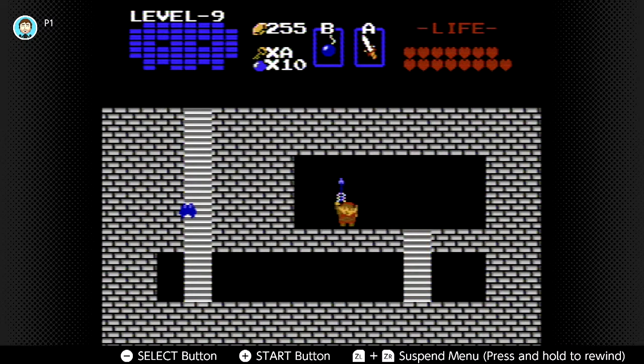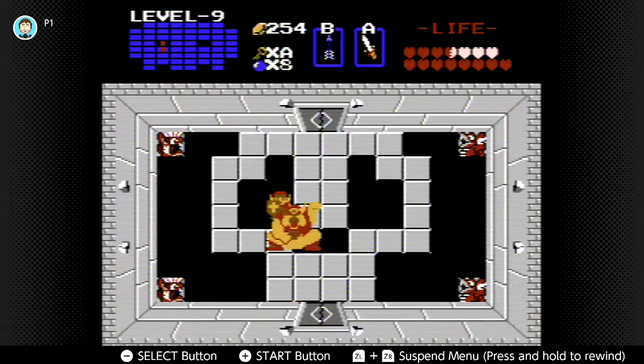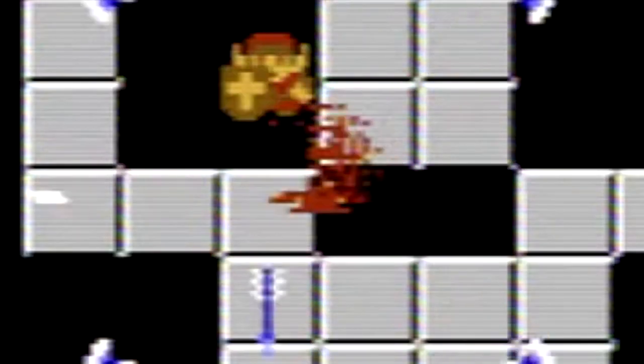Both games also have special arrows for the sole purpose of defeating Ganon — called silver arrows in the original and light arrows in Breath of the Wild. And speaking of which, is that blood on screen? They say it's a pile of ashes, but that looks like a bloody mess.